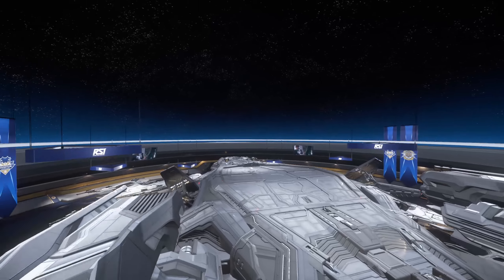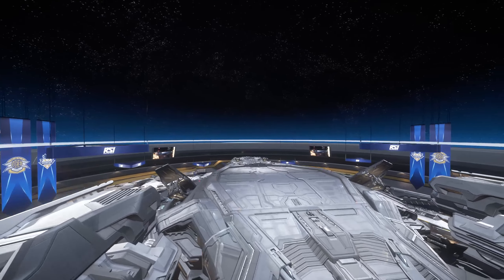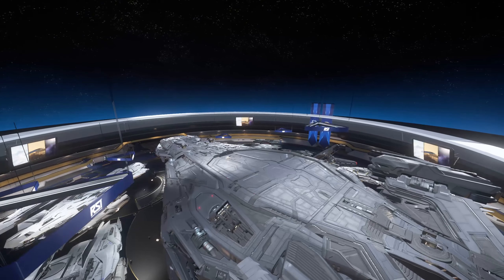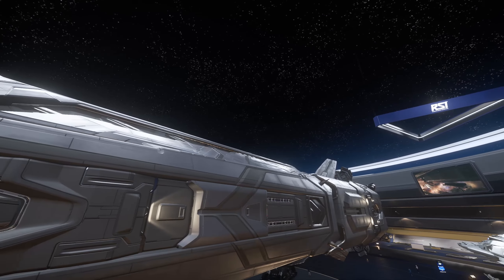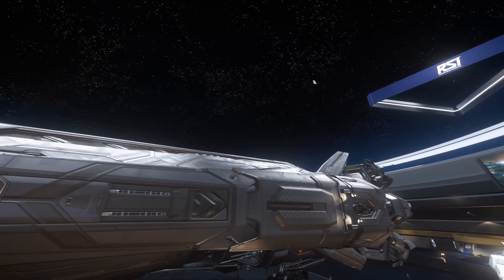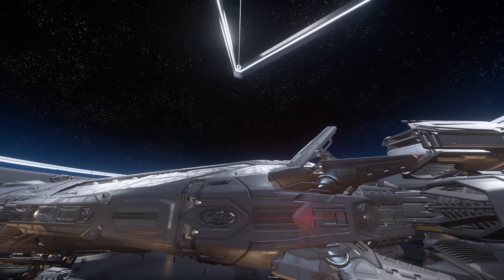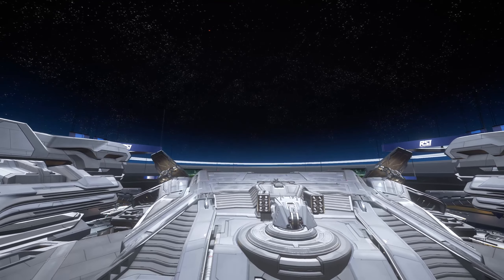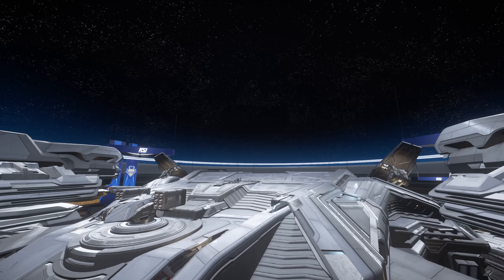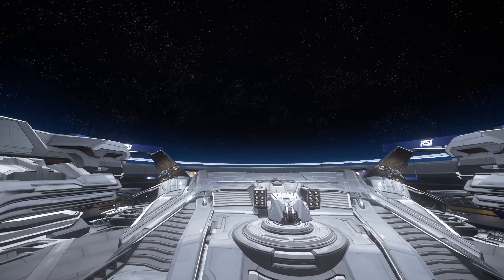These curious little pop-up things on the top are referenced in the model as air brakes — I'd imagine these wouldn't be up all the time but they'd extend when you want to slow down in atmosphere. These armored portions near the rear of the ship could be concealing docking collars — I think that's a likely candidate, or potentially extra turrets behind there. Behind the hangar on the stern of the ship you have this little remote access rocket pod.